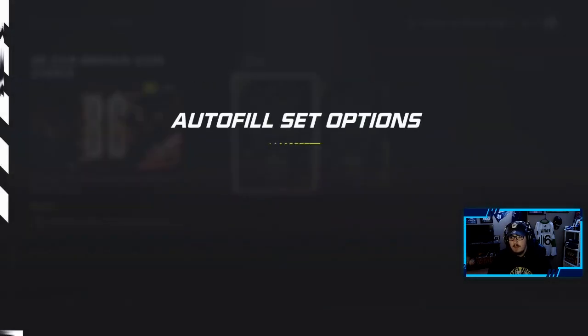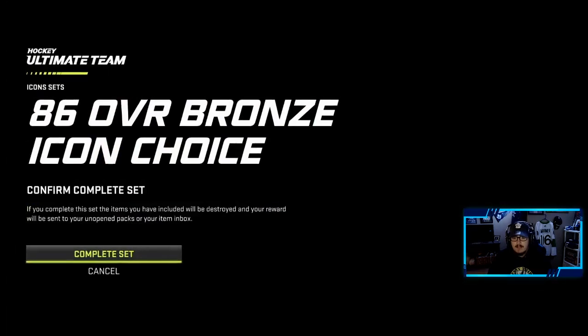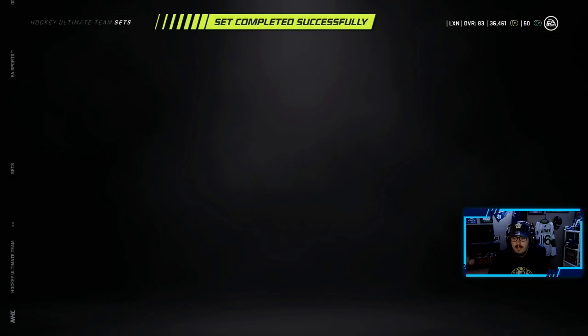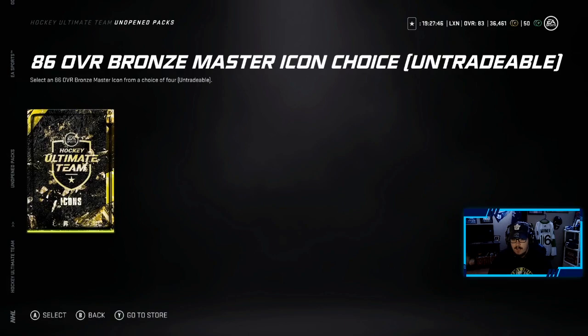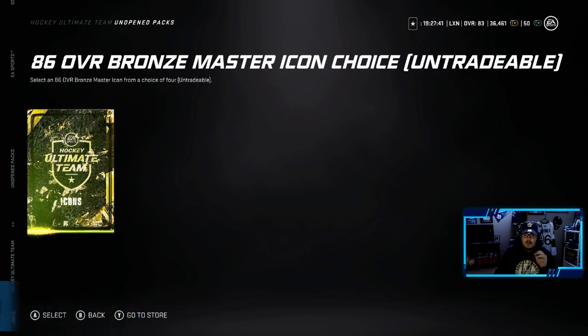With that being said, we're putting our two icon collectibles into this set to try and get Mats Sundin. Complete the set — let's go open up this pack. Four chances at this Mats Sundin. We're going to open it up with our nose actually. We want him.